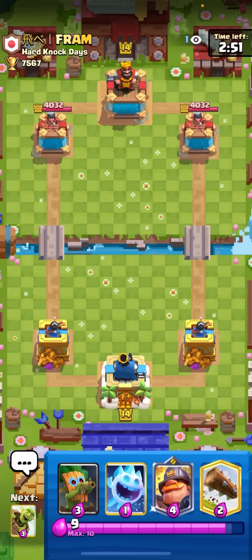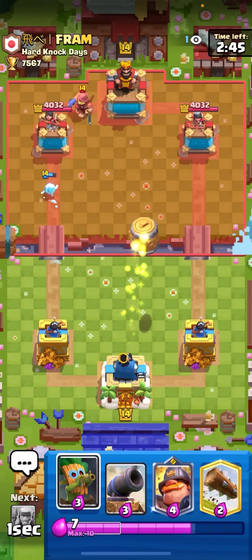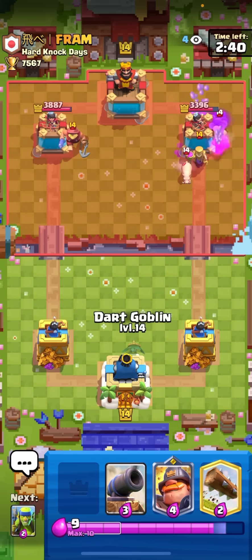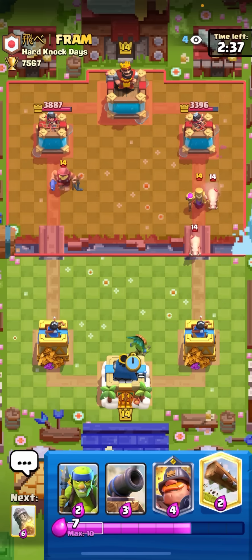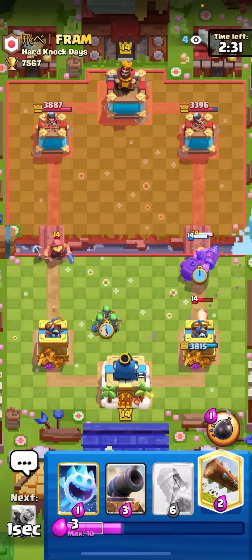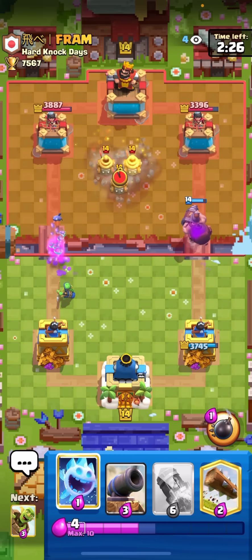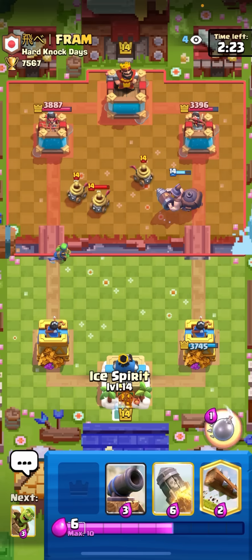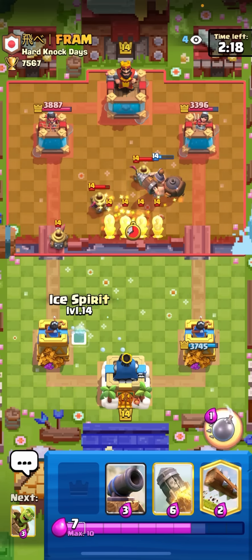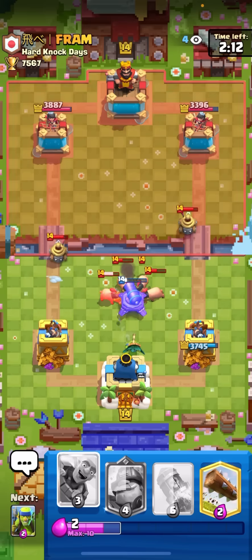Alright, I'm against Framcito here. Just gonna go for an ice spirit split. He went fisherman on the left - after facing Manual I lost my brain so I'm saying the wrong sides. Going for dark goblin here on the royal hogs. Gonna go for mighty miner on the mother witch and spear goblins on the fisherman. He went for a zappy so I'm just gonna go ice spirit on the two zappies.